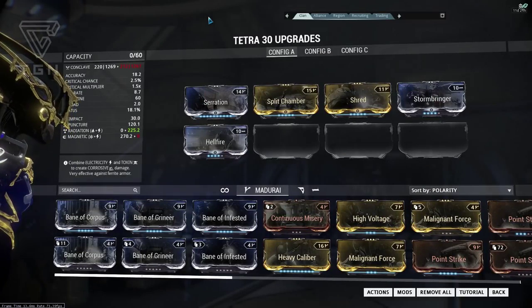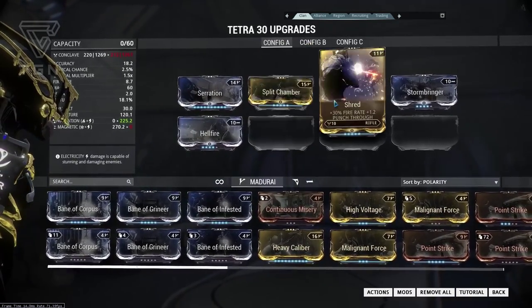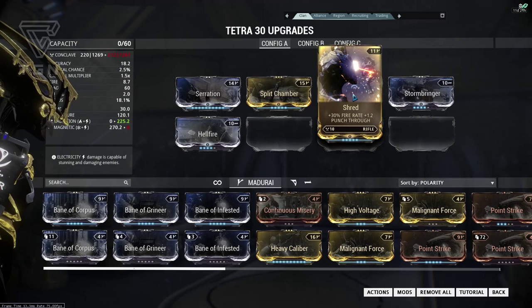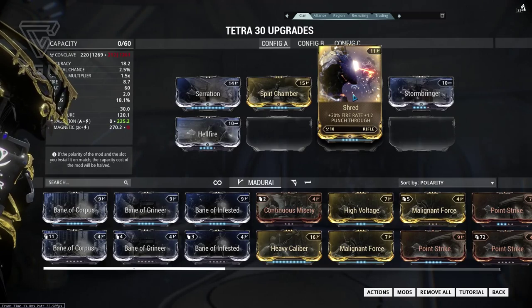So let's move on to modding the Tetra. We have 3 mods that are going to be the same on all 3 of the builds: Serration for more damage, Split Chamber for multishot, and Shred to boost that very slow fire rate, also giving it punch through, which really does help to boost the damage of the weapon.